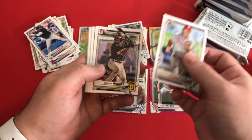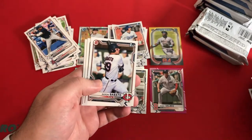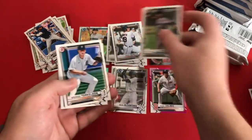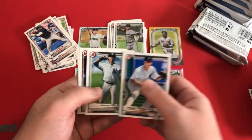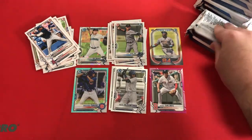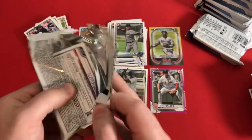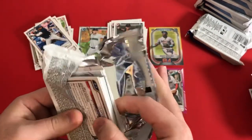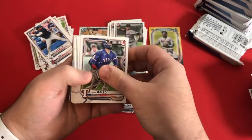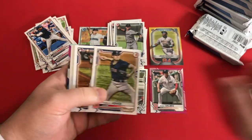Bryson Stott, Robert Hassel, Montero, Isaiah Green. There's a nice first — finally — Aaron Sabato, that's one of the guys we're looking for. Jose Salas first for the Marlins, Spencer Torkelson paper, Volfi, Hosey, Zamora. So we are almost already halfway through the box and we do not have an auto yet. Hopefully that means the back end is going to be loaded. Joey Gallon, Vlad Guerrero Jr., Luis Robert second year, Freddie Freeman, Tanner Houck.